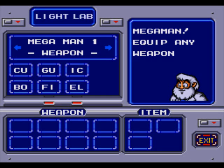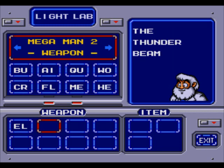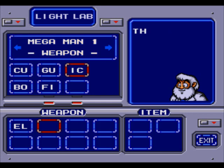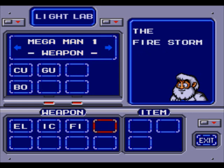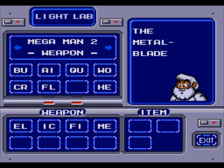Mega Man, equip any weapon or item you want. Thanks Dr. Light. Now let's go to the Mega Man 1 weapon select. I'm going to get the Elect Beam. Let's go up - I don't want to go to the Mega Man 2 weapon menu yet. Get the Ice Slasher, and I want to get Firestorm also. I'm content with the Mega Man 1 weapons. Let's move on to Mega Man 2. I'm going to get the Metal Blades - the most OP weapon in Mega Man history, and the most loved. You can shoot it in 8 different directions.